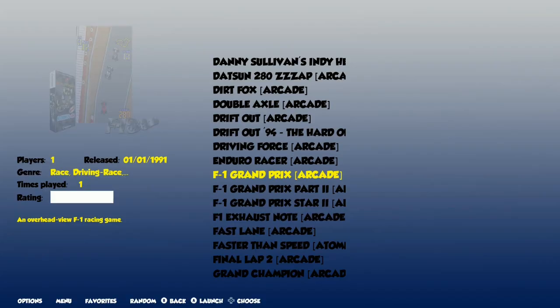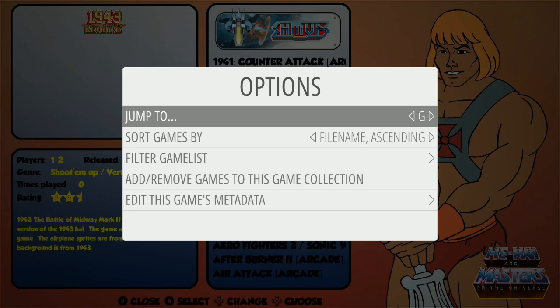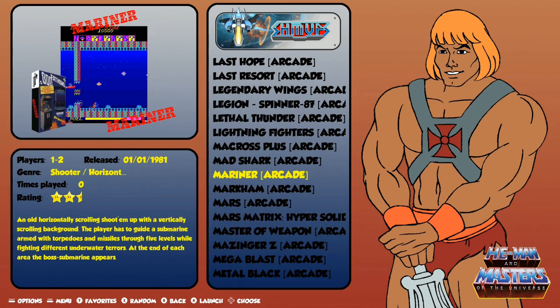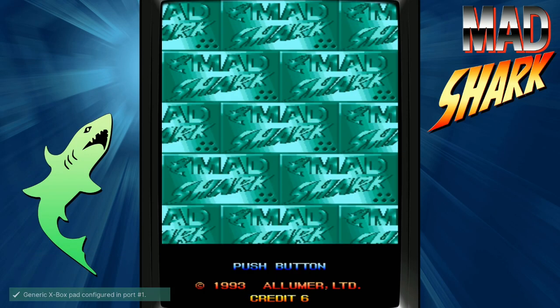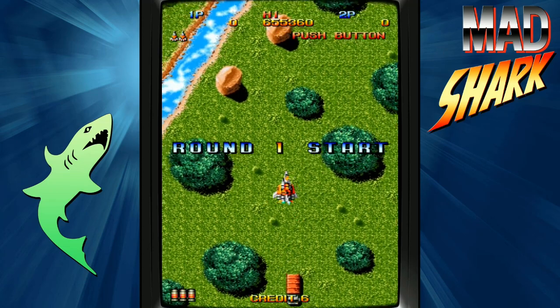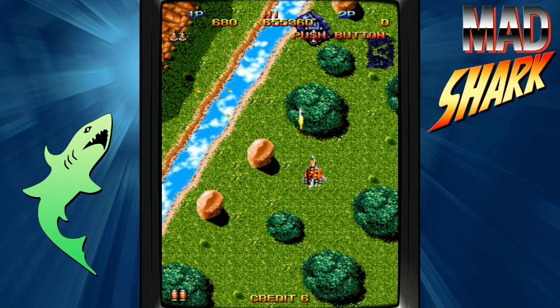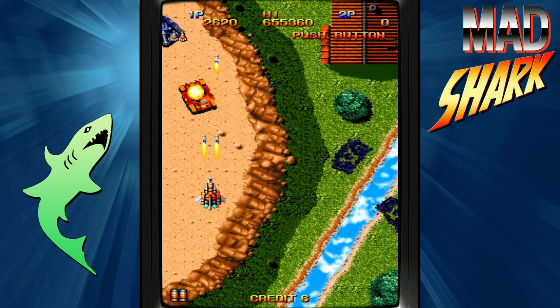Start plus Select to exit. As you saw there, we had bezels on and it was running really great. Let's go ahead and play a shoot-em-up. Let's scroll down to a different letter — let's try something in K. Let's try Mad Shark. He does have a Virtual Man picture — you can change those to videos if you want or change them out, it's all up to you. I went ahead and inserted some tokens.